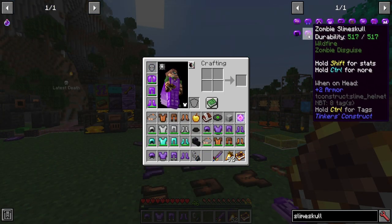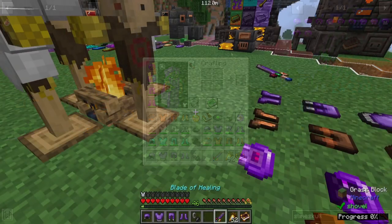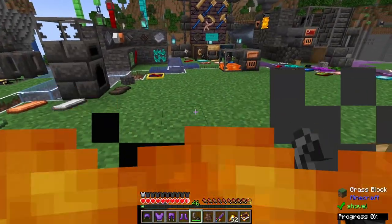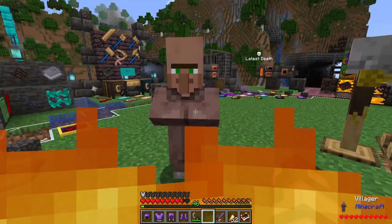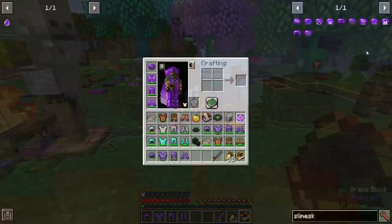Here we have the traditional zombie slime skull. With this on your head, you have the Wildfire ability. First, by setting yourself on fire and standing in the flame, it will then extend the amount of time that you set targets on fire considerably.